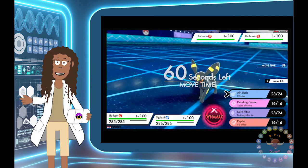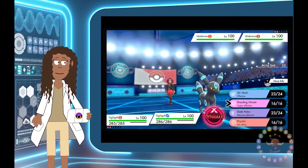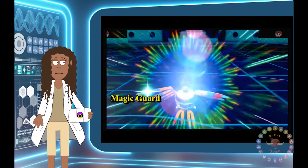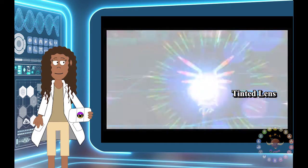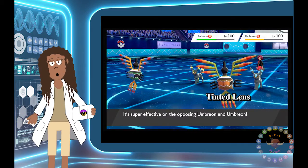What about a super effective move like Dazzling Gleam? Again, we get the same amount of damage from both Sigilyphs.